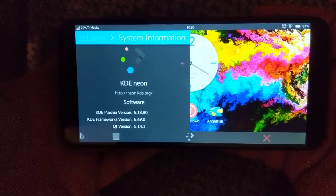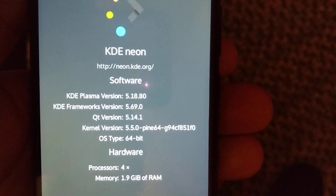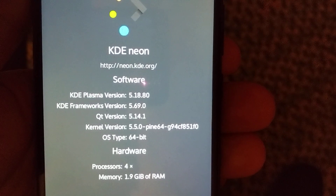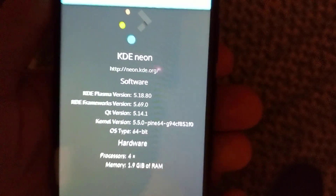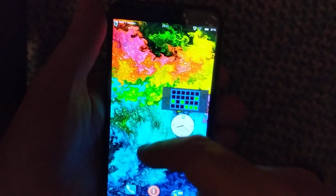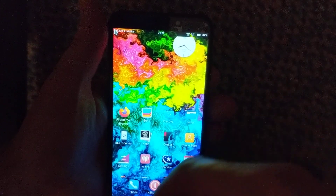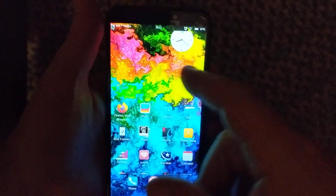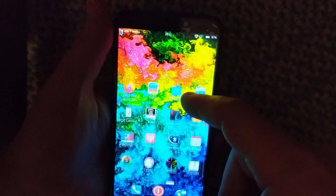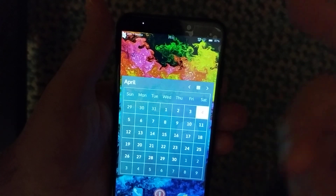It always kicks over to a half-and-half split in landscape. There we go — KDE Neon. So far I'm loving it because it does the basics I want. I don't have SMS fully set up yet — I haven't tried KDE Connect, though it does open and seem to work. The calendar kicks up from the clock widget as well.